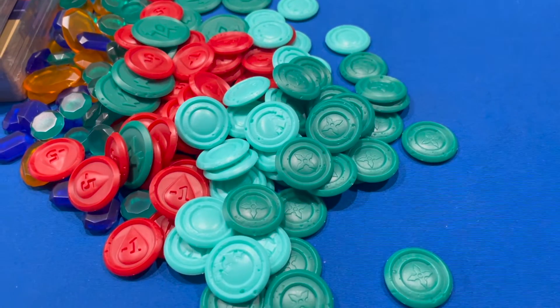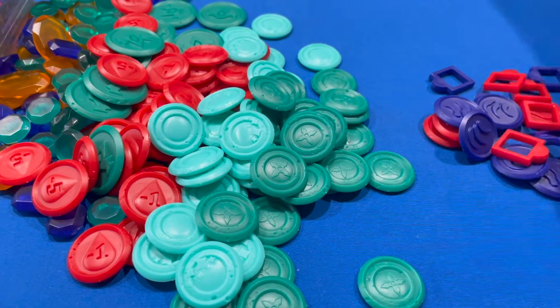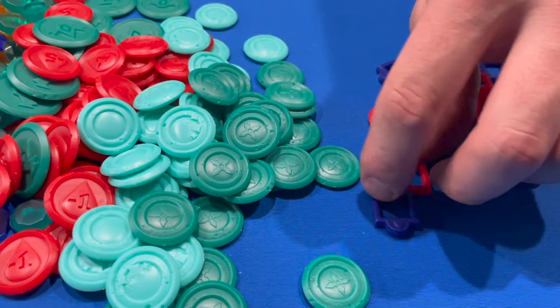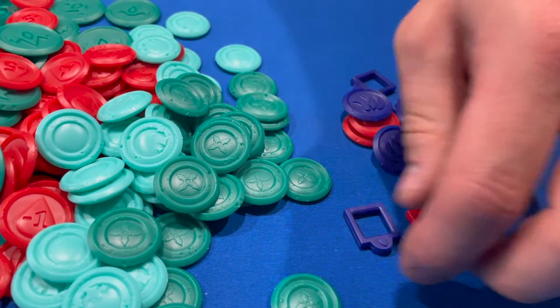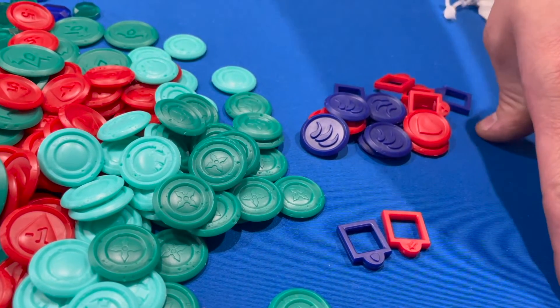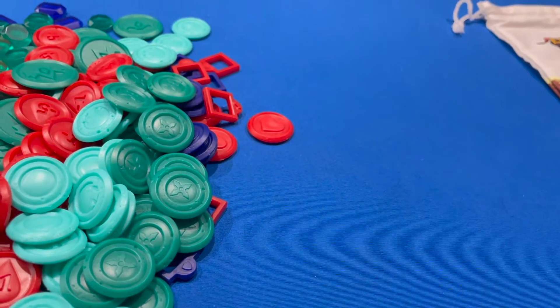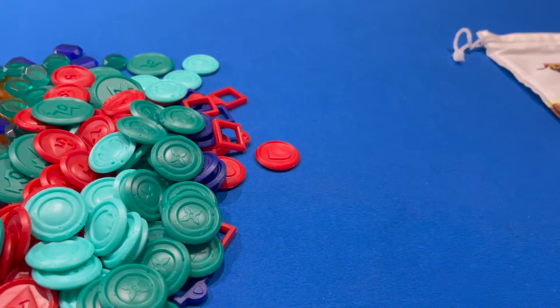Last but not least in the plastic, we have your health tracker and your fight tracker. Each player will get them and they'll go on your player board. So those are the plastic tokens.